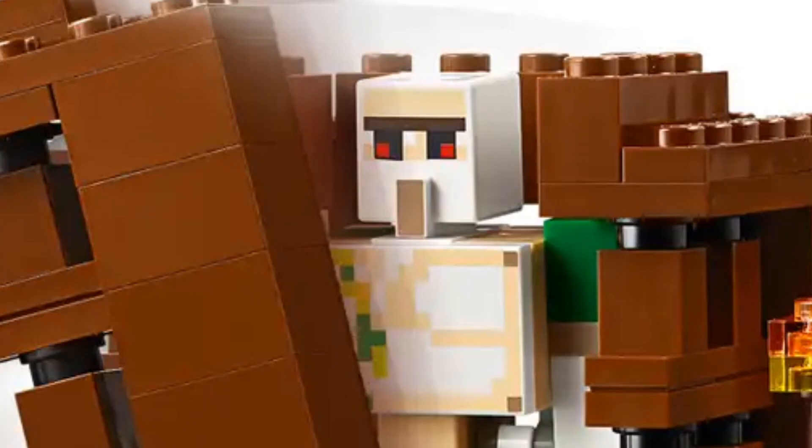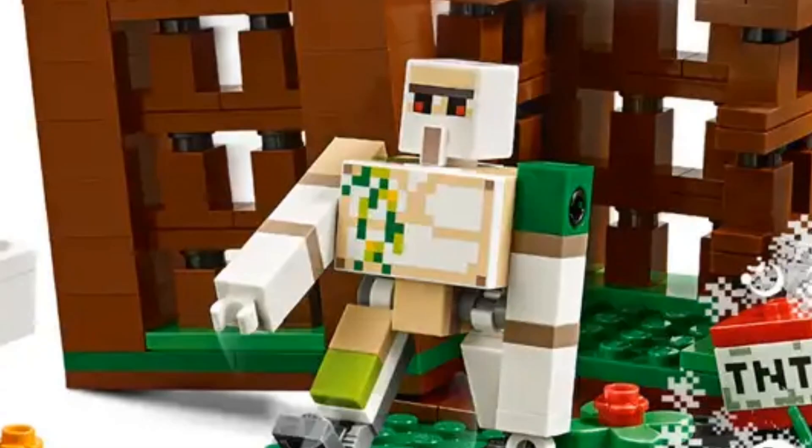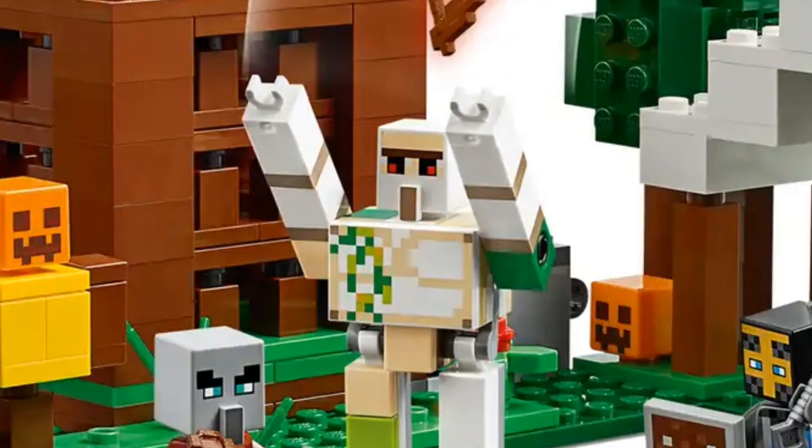It had more of a proper Iron Golem motion to it, whereas the old one just went round. This one actually went up and down like a real Iron Golem in the game. I think the actual head print is better on the Iron Golem in this one.